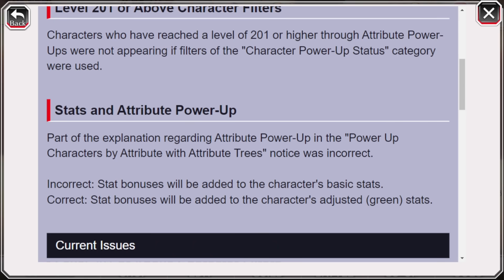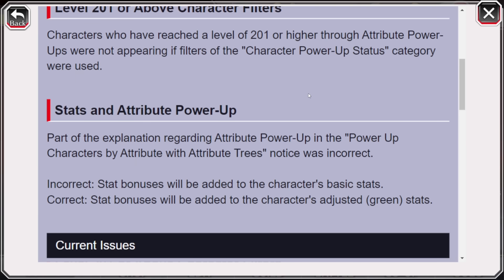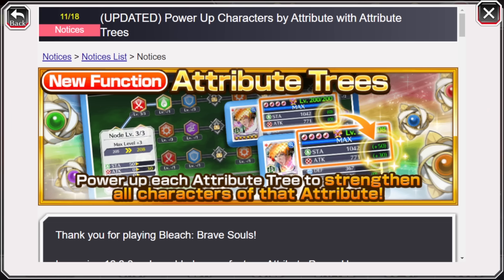Now let's talk about the main controversy with this update. What we're seeing is a correction — during the notice for this new power-up system, the original incorrect statement was that the stat bonus would be added to the character's basic stat. It's since been corrected: stat bonuses will now be added to the character's adjusted stats — the green stat, or bonus stats. The image in the news post has been updated accordingly. This is where the controversy happened, because people wanted it to be the basic stat, or more so thought it was going to be, and now feel lied to.